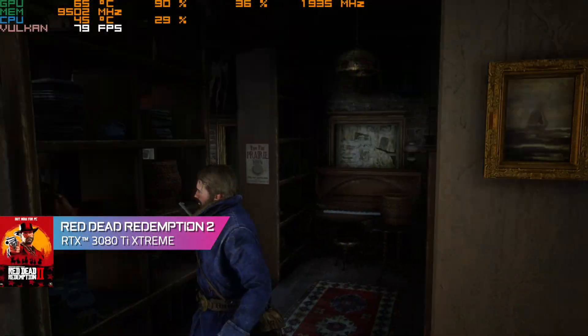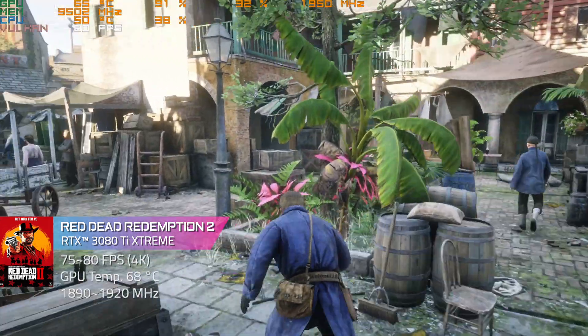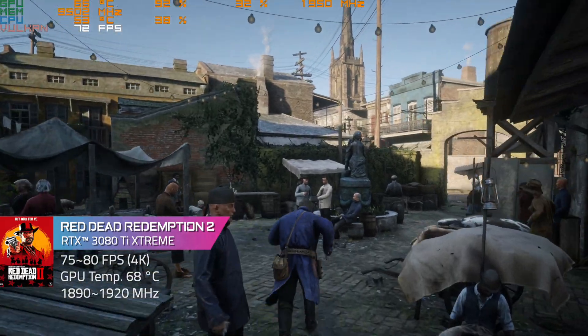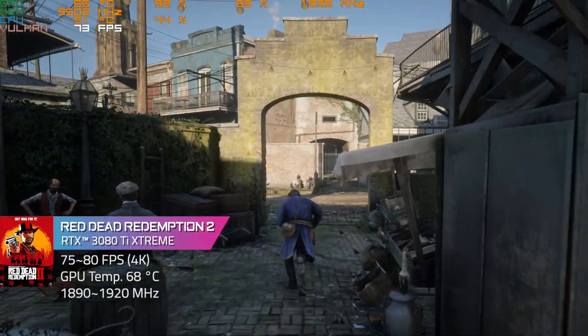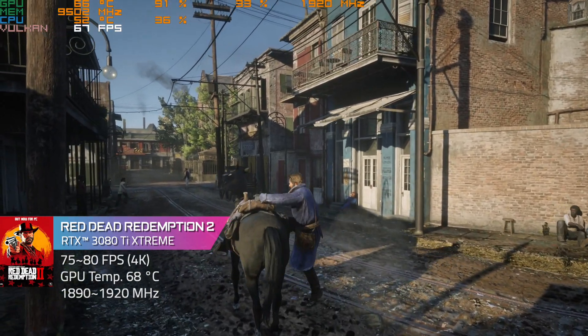The second game is the classic Red Dead Redemption 2. Under the 4K Ultra setting, the GPU clock is kept around 1890 to 1920 MHz. In terms of FPS, between 75 to 80. The GPU temperature could also be well managed, which is around 68 Celsius.